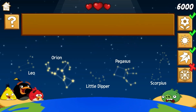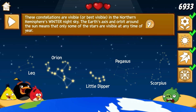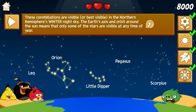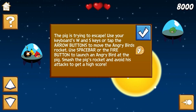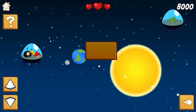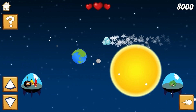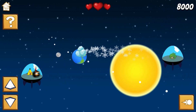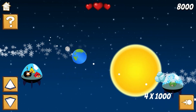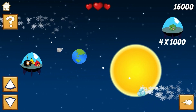Complete the questions by recalling the correct answers to solve the puzzles and complete each task. Play a fun mini game and shoot angry birds in space to destroy the bad pigs to complete the level. Complete all the levels to win the game. Use your knowledge of science to complete this fun and educational game. Have fun and enjoy playing!